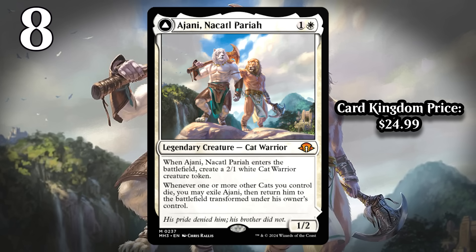At number 8, I've got Ajani, Nacatl Pariah. You start here with an insanely efficient card — two mana, 1/2 that makes a 2/1. That's already a super powerful card based on rate. If you play this on turn two, your opponent's in a world of hurt. And even when you play it later, you get two bodies for the price of one card, so it's very hard for your opponent to come out ahead against Ajani.